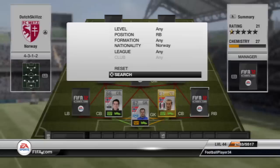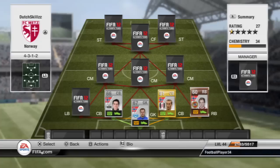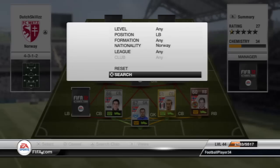At right-back we have Norby. Now he is a bronze guy with 91 pace and that's pretty much all you want from your full-backs, so he is the one and only right-back of your Norway squad. He pretty much gets to all balls that fall loose behind the defence - that's his job in the squad.